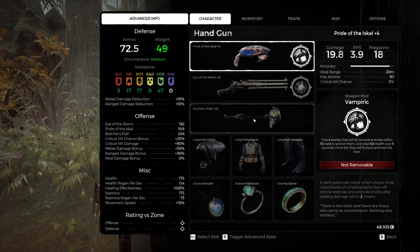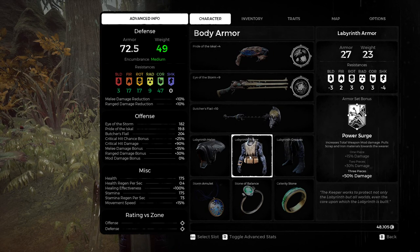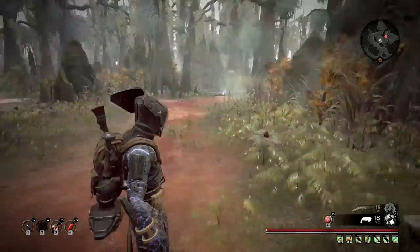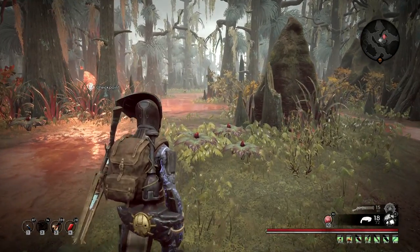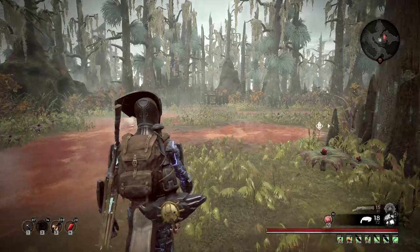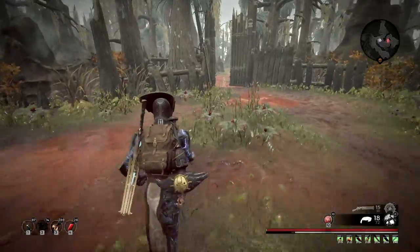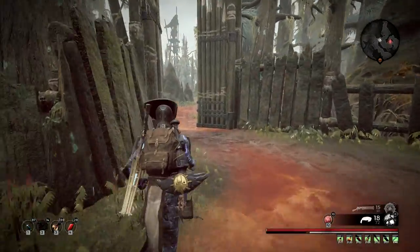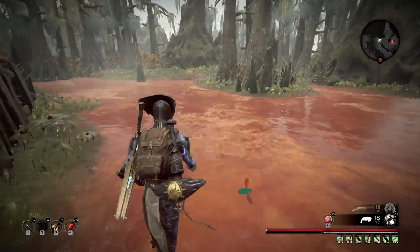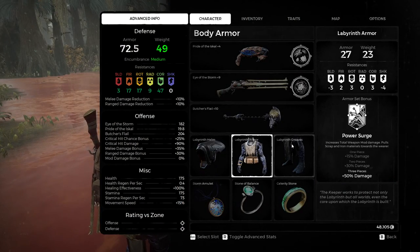That's kind of everything I wanted to show you about the Queen. But let's play a little more with this gear so I can show you. Since the armor is pretty much paper thin because it's not upgraded, I'll die in a few hits — but that'll be enough to show you how it plays. This armor automatically picks up scrap and materials like iron — increased total weapon mod damage.